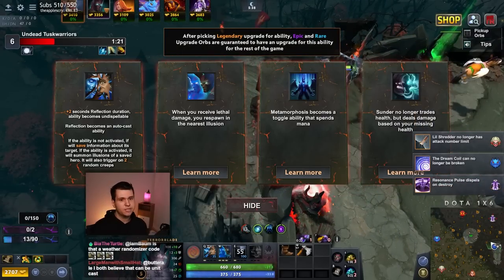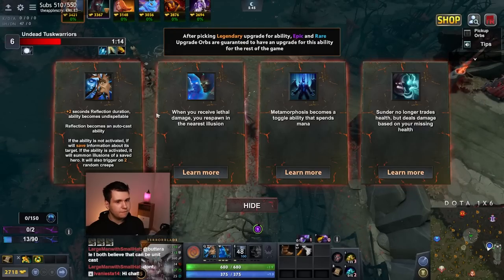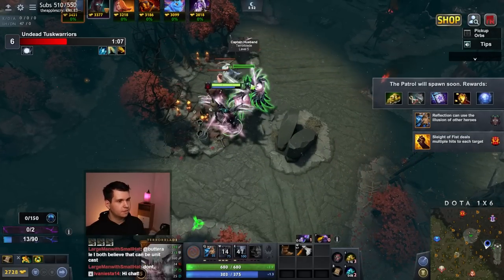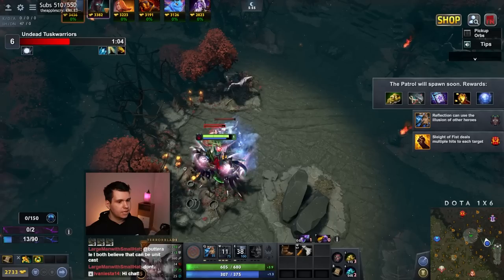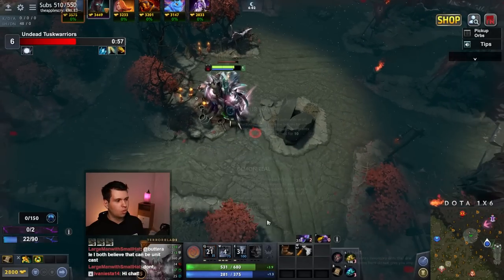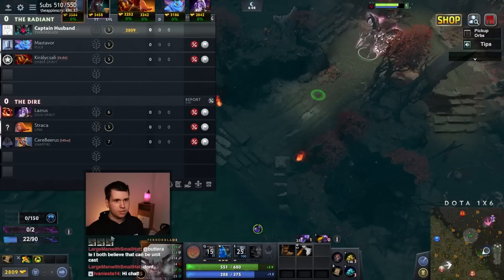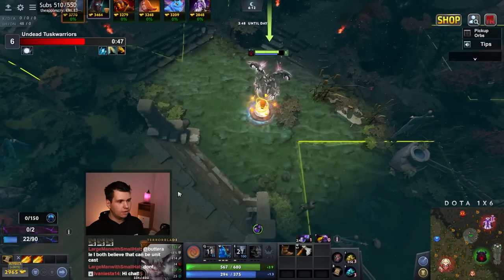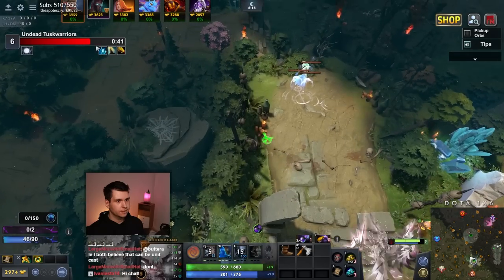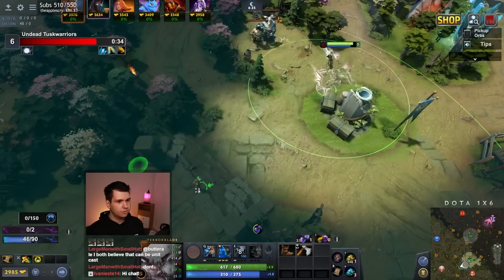What this lets me do now is I can use it to summon illusions of heroes that I kind of store inside of the ability. So now I need to find Lina — that's what I need to do. Lina should be level 6. I think she's level 6, I think we just don't have the information yet. Because if I'm level 6, Lina is level 6 — Lina farms way faster than me. So I need to find the Lina, and then I need to use Reflection on her. I'm not even going to go for a kill, I just want to use Reflection on her. Because now I can deactivate this, and now the Lina is stored in here.